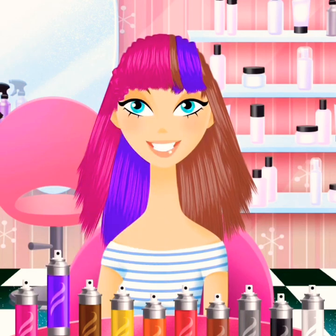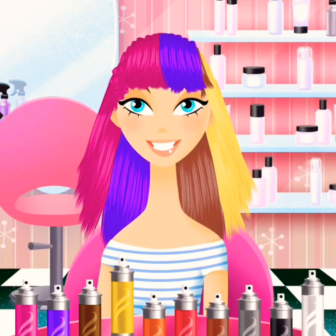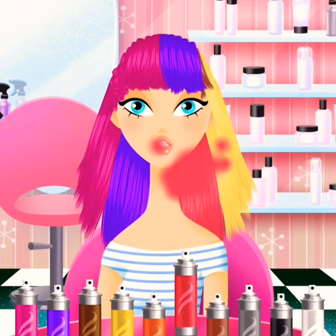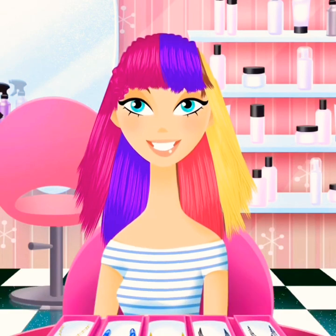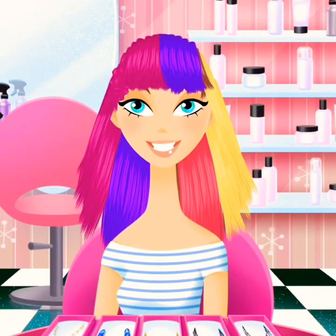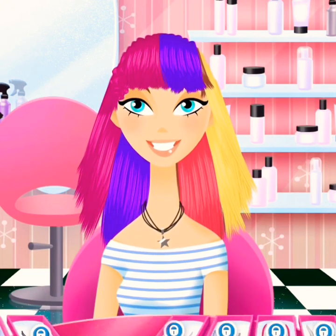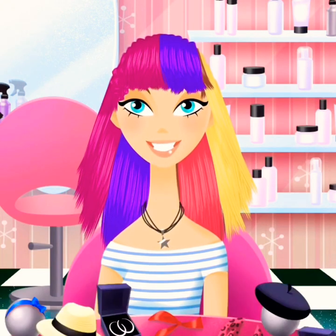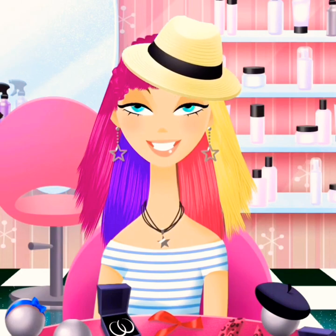We'll make it multicolored — purple, yellow, and then maybe a reddish color. There are other colors too but some are locked. You can add a necklace as well, so we're gonna add this little star one to make her look like a star. We'll also add these star earrings and put on a little hat.